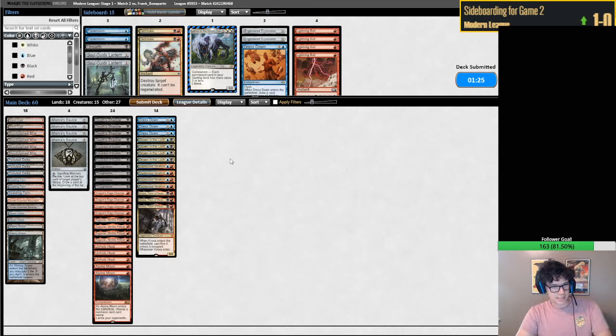The versatility of Unholy Heat is something that Fatal Push doesn't have - being able to deal with Planeswalkers, Murktide Regent, and other large threats. I know Stormwing Entity's not currently around, but that's definitely a reason to possibly have it. There are definitely reasons to be playing Unholy Heat.